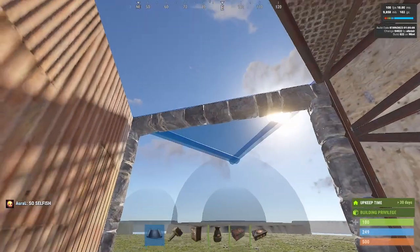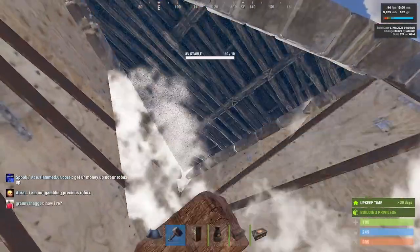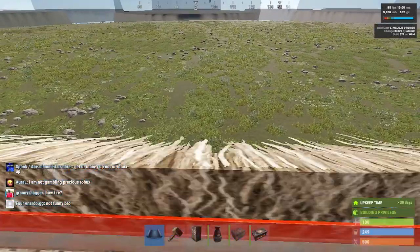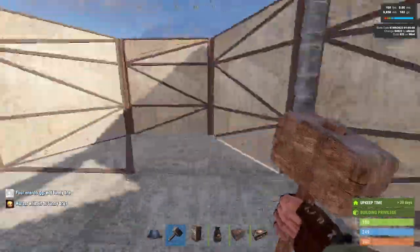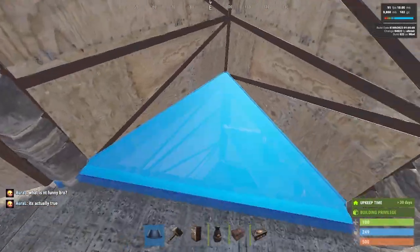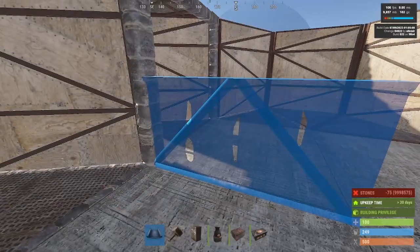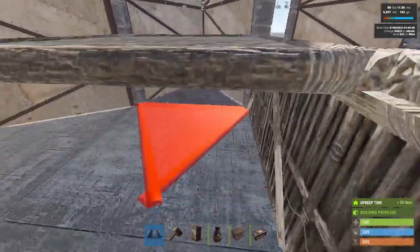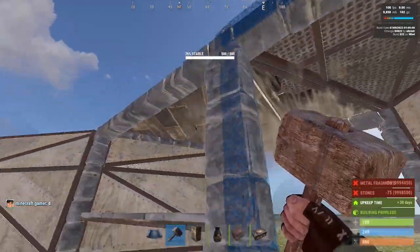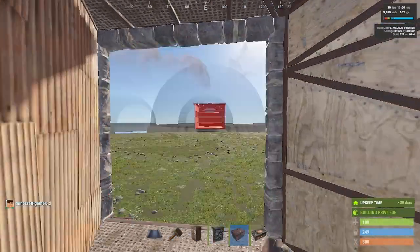Now attach your triangle like so, attach one more. If you're able to place it, perfect — you did it correctly. Upgrade both of them and test it by placing down a roof to check if this opened up — so it did. Break this, seal everything off again. For better movability while building, this one can be sealed to stone. Put a half wall here for your jump up. Upgrade that to stone, and upgrade this to metal eventually. Then fill everything with garage doors — one, two, three — and fill up the top.